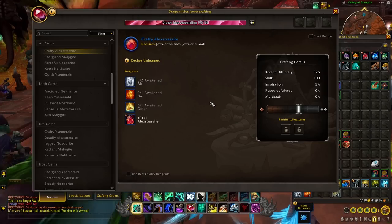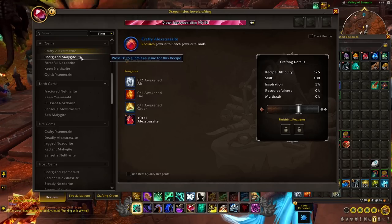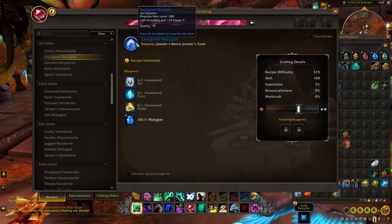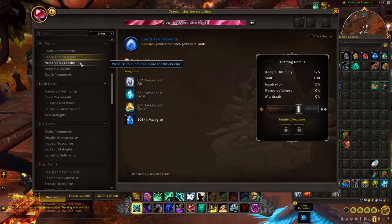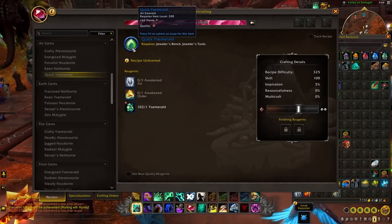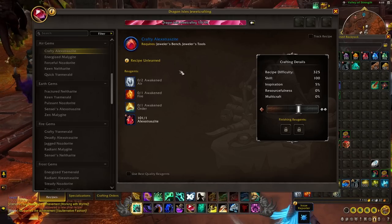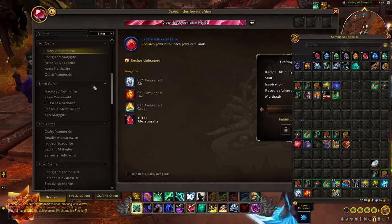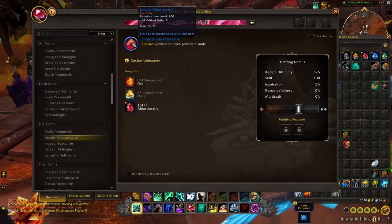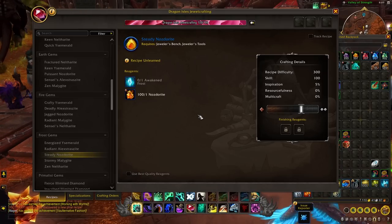These four categories correspond to the type of stat they give. Air gems always give Haste as the end stat, paired with something else — critical strike and haste, versatility and haste, stamina and haste, mastery and haste, or just haste alone. There are five gems in each category corresponding to the five rare gems. Earth gives mastery combinations, Fire gives critical strike, and Frost gives versatility. So you can choose to focus on a certain type depending on what stat you want.